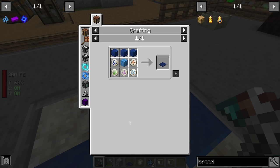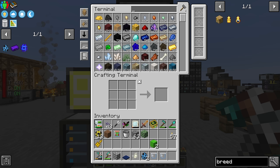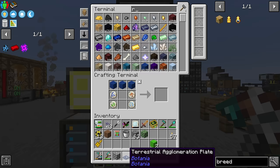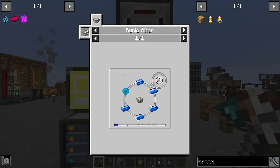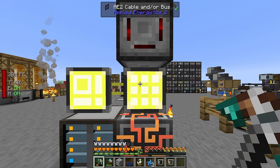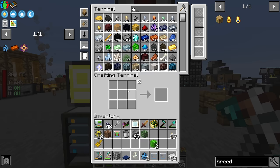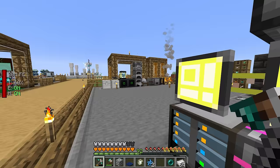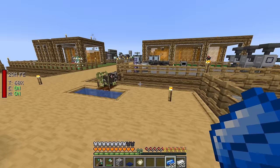Now we need to take the terrestrial agglomeration plate. The question is whether we want two terra steel bees — I think we probably do. The only things we're missing for another terrestrial agglomeration plate are a block of mana steel and one more rune of mana. If we grab some iron and one ender pearl, we should be able to make another rune of mana and another block of mana steel, then make another terrestrial agglomeration plate — giving us two terra steel bees to maximize terra steel production.